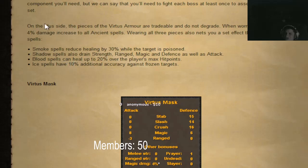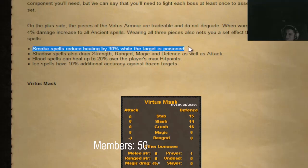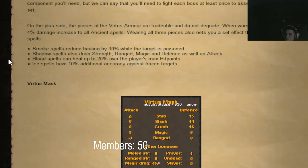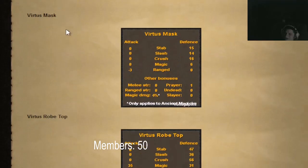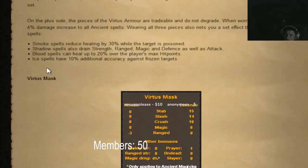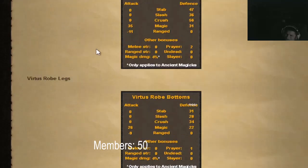They just buffed ancient magics so much. Shadow spells drain strength, range, and magic — it's like the leech prayers from back in the day. Smoke spells reduce healing by 30% — what the heck, we've gotta try this out.